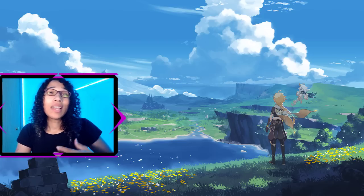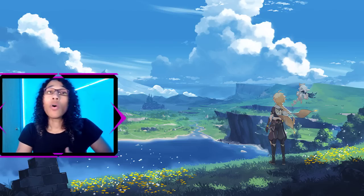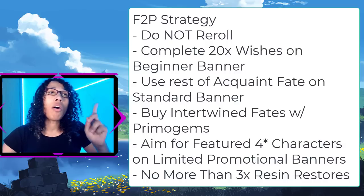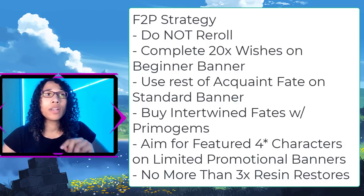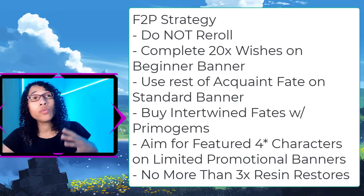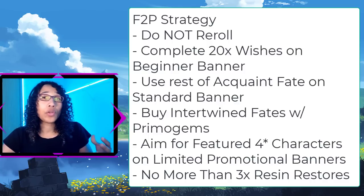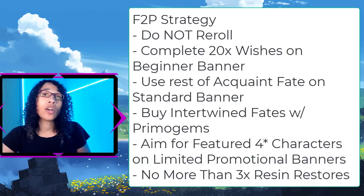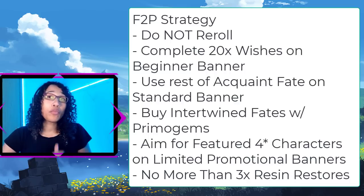Now that you know how the gacha system works, let's talk about some starting strategies for free-to-play players and those willing to spend just a little bit. For the free-to-play strategy, I am not recommending anyone to re-roll in this game as the re-roll process is quite tedious and could also lead to getting banned. You'll want to use all of your starting acquaint fates on the 20 wishes for the beginner banner, which rewards a guaranteed Noelle. Next, use the rest of your acquired acquaint fates on the standard banner immediately, or save it — in case a new banner that uses acquaint fates appears in the future. Then wait specifically for limited promotional banners with four-star featured characters or dupes that you want, and buy intertwined fates with primogems to pull for those four-star characters. It is highly unlikely to ever max out a five-star character's constellation as a free-to-play player, so the advice is to just not pull for five-stars at all.